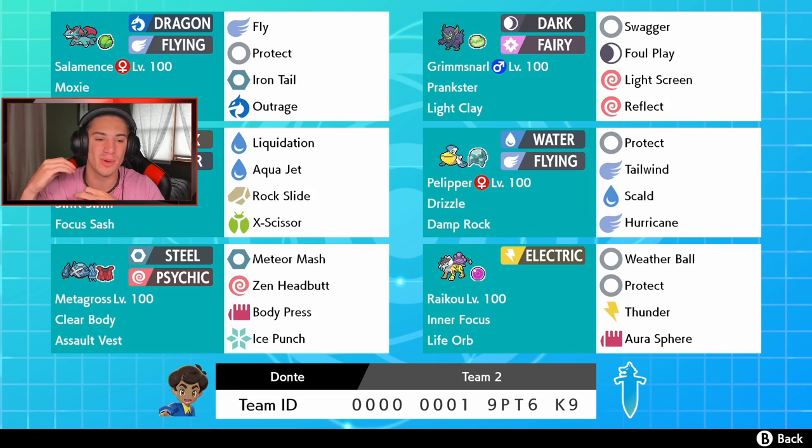Salamence and Metagross — two amazing Pokemon. In the front spot we got Salamence with the Moxie ability, so when it takes out a Pokemon it gets an attack boost, getting stronger and stronger each time. It's also rocking a Lum Berry so it can't get put to sleep or any other status conditions. It's got Fly, Outrage for STAB, Iron Tail for coverage, and Protect.